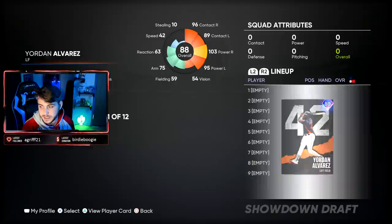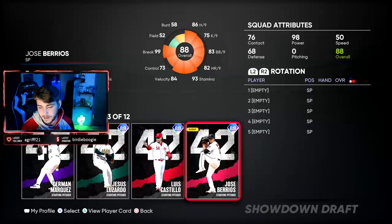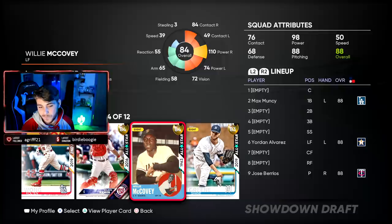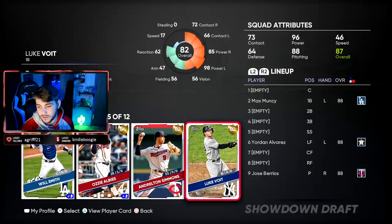I always like to pick Yordan Alvarez. I've been doing the AOS a lot — great swing, good power. Usually what you're looking for here — you're playing on veteran for the final showdown, so really no reason not to just stack power. Always love Muncy. Look for guys you like, look for good stats. You're always going to get a pitcher right here — I'm just going to pick up my guy. Essentially, what you're looking for is just the best player available as far as hitting goes. Don't look at fielding at all.